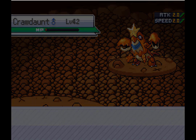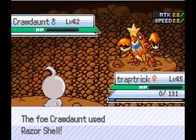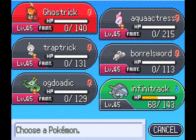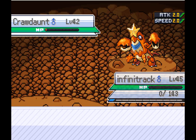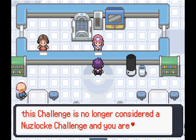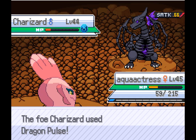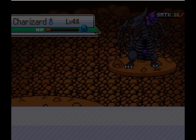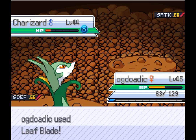The dumbest thing I realised afterwards was that I Leaf Bladed the Crawdaunt when it turned out that Giga Drain would have one-shot it, preventing the sweep — which made me feel super dumb. But it turned out it didn't even matter. After losing the Nuzlocke I did the fight again just to see what would have happened, and I countered the Crawdaunt like I should have using Giga Drain, and even then it would not have made a difference because the following Delta Charizard basically stomps my team as well. Dragon Ghost with its coverage and humongous stats is just too much — literally nothing in my box can take 2 hits from it, nothing one-shots it, and nothing outspeeds it, so I just lose either way.